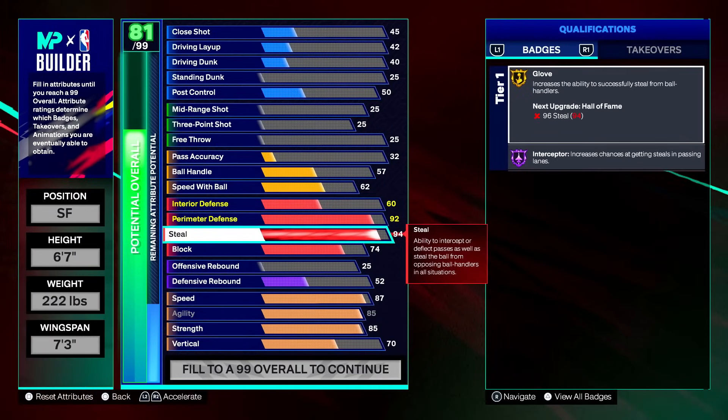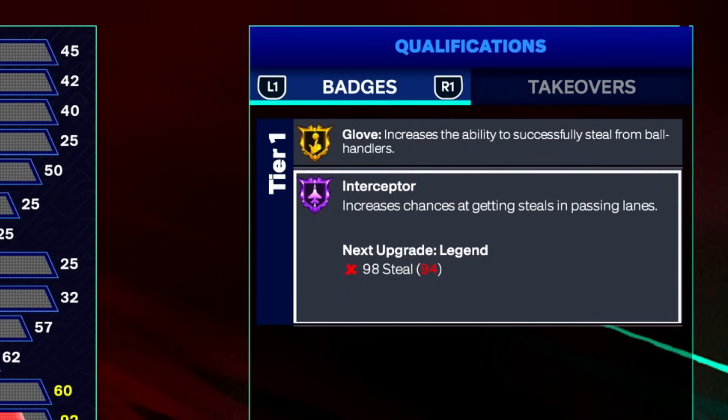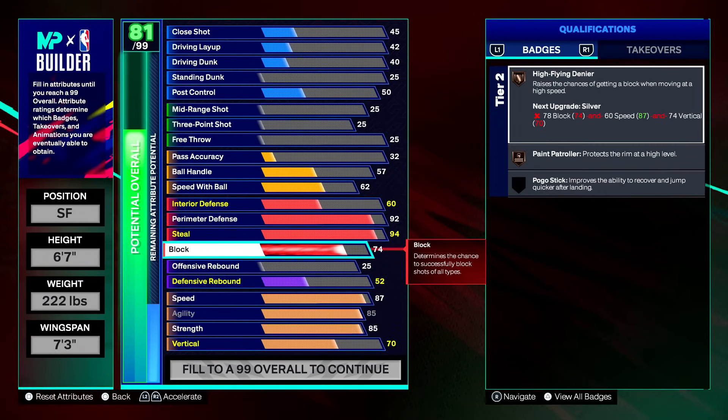We also get gold glove, but on-ball plucks are not that great this year — not nearly as overpowered as last year where you could get a steal off of any animation. This year it's a lot harder. Personally I think on-ball steals need a buff and interceptor/lane steals need a nerf. For the 74 block, this enables chase-down blocks. We get high-flying denier — a new badge this year — which raises the chance of getting a block while moving at high speed.